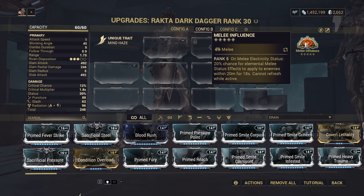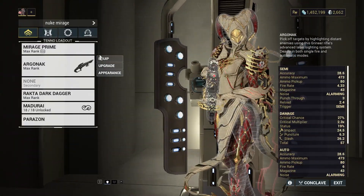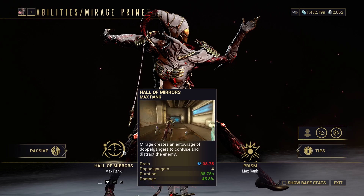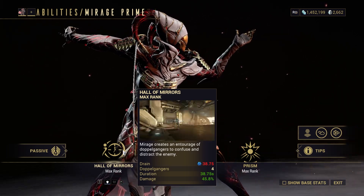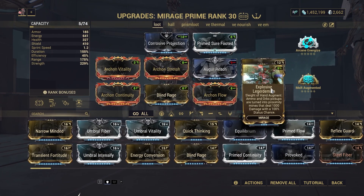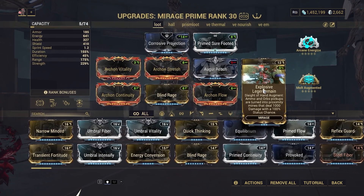The reason why this works — you know how melee influence works, you've seen a million melee influence videos already — but the reason why this works on Mirage is because for some reason Hall of Mirrors counts as a melee. I don't get why, it just does.